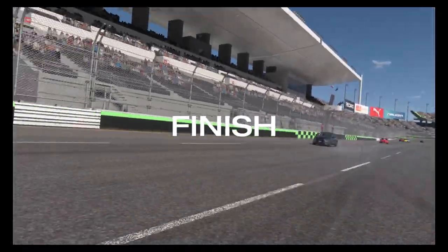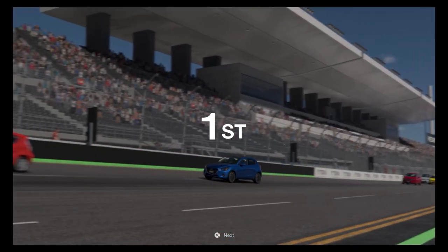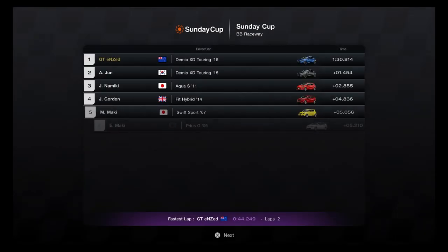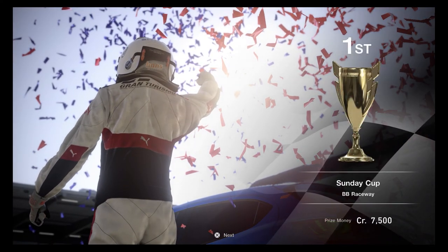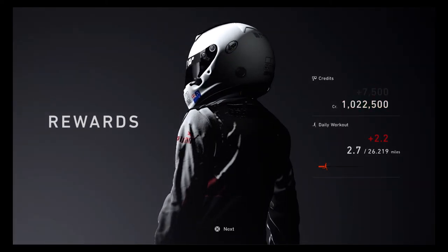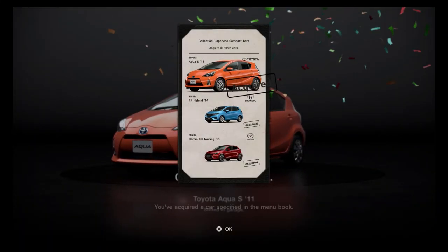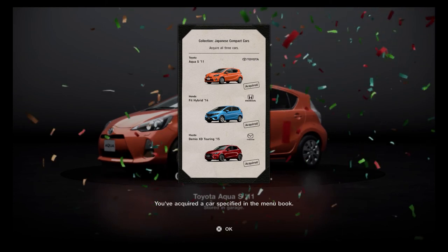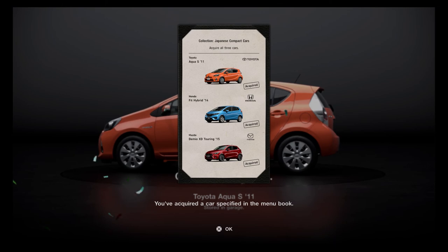A little celebratory 360 — you gotta love it — plus a little nudge from the red car on the way through. Then confirmation of first place, a celebratory screen showing off that first place trophy, clicking through our credits and workout kilometers. And just like that, the third car in the menu is done and dusted.